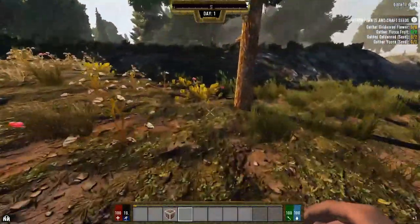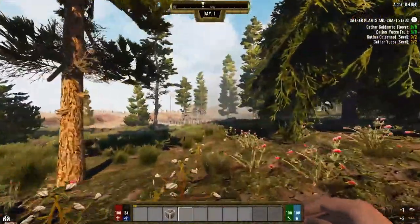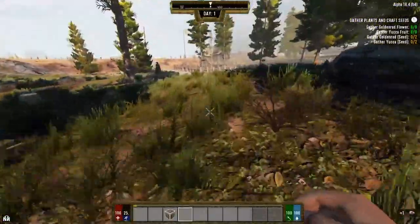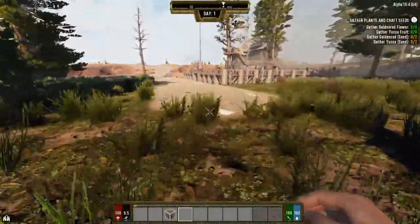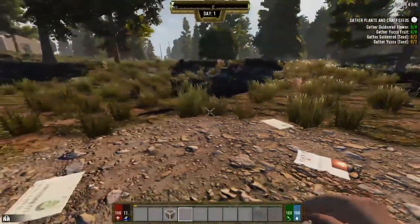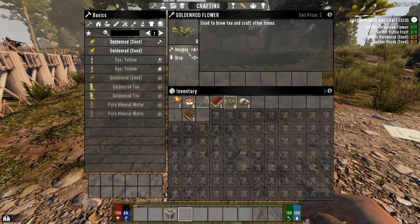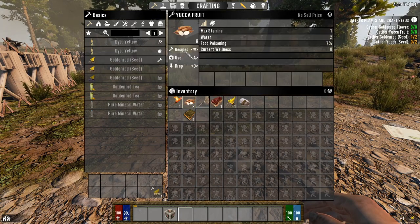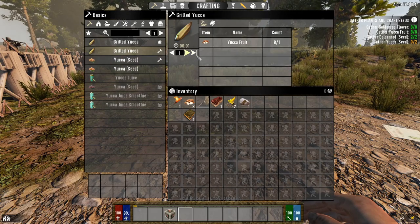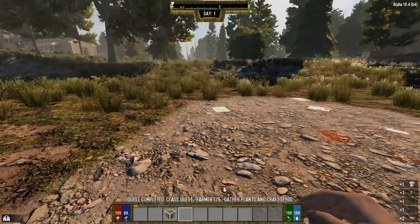For the purposes of the tutorial series, I did turn off the zombie spawns because this is a walkthrough of the classes themselves. I'm going to have to turn them back on when we do some of the other classes like security, because some classes require you to kill zombies. Anyway, from here let's go to recipes - I should be able to make goldenrod seed and yucca seed on myself. That should satisfy the quest. There's step one complete.